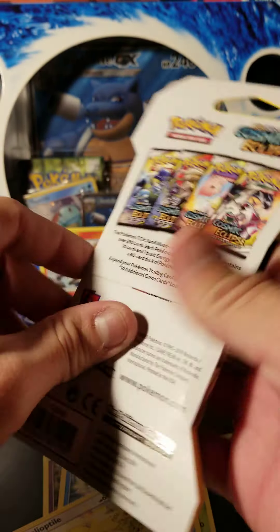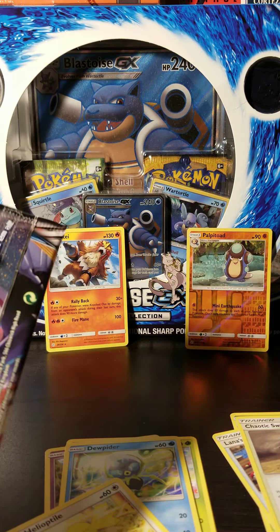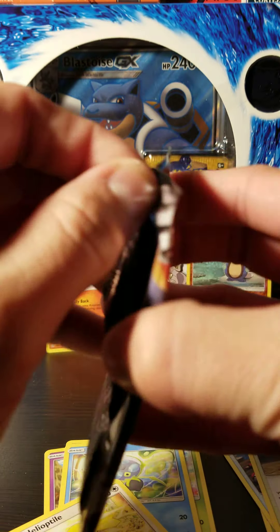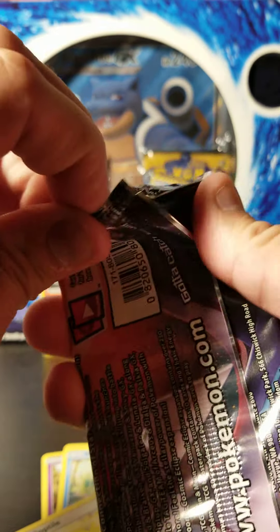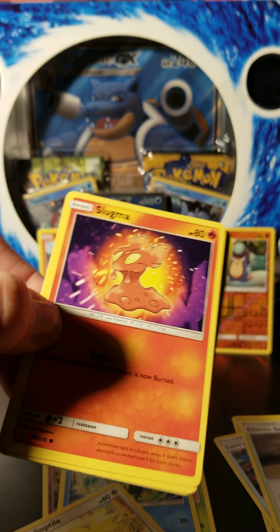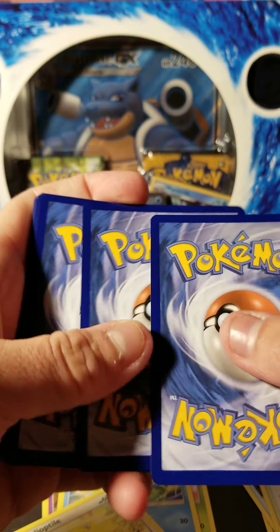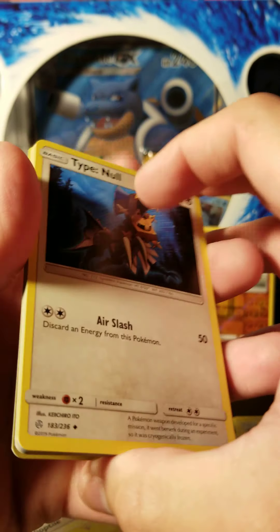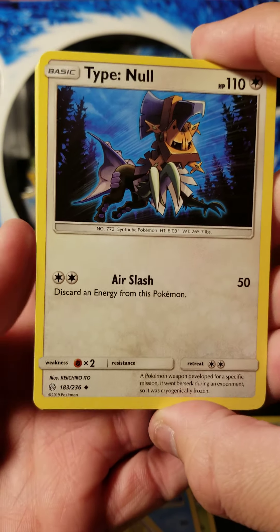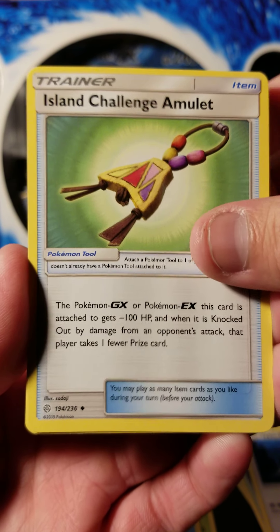Alright, getting pack number two here. How's everyone doing? Has anyone else had any luck with these packs? So far mine's been pretty decent, cannot go wrong with these. Code card off to the side, one two three to the front. For this pack we've got Type: Null, Island Challenge Amulet.